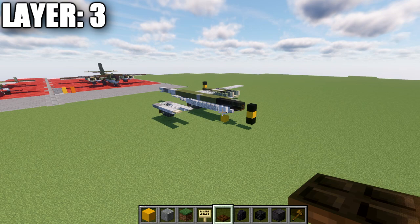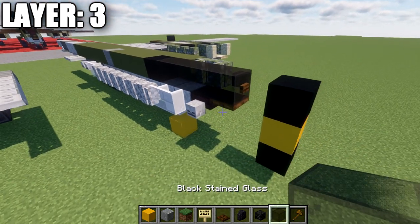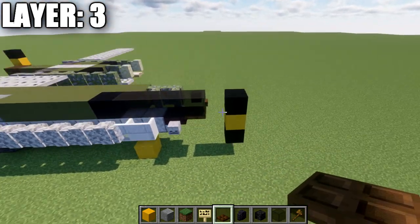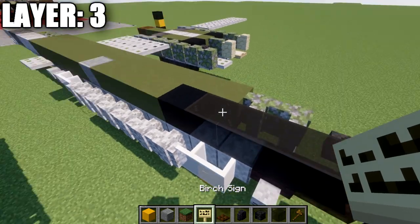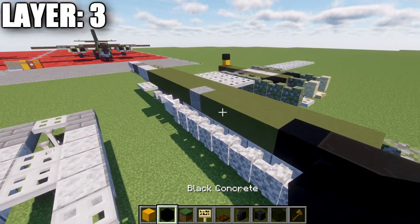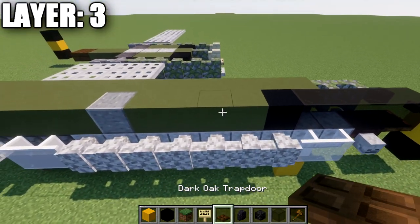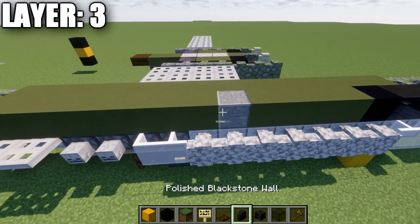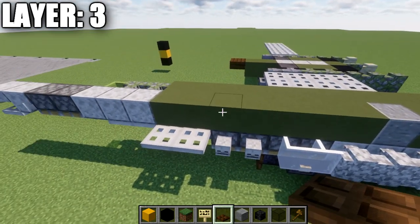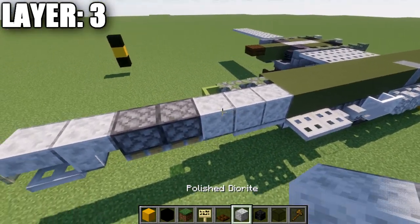Moving into layer number three, start by placing a black stained glass block on top of the dark oak trapdoor, and then a dark oak button coming off the side of that block going forward. Go back from this block — three more — for a total of four black stained glass blocks, then close it off with a black concrete block on the end. Place down a row of four green terracotta blocks, a polished andesite block, and then seven green terracotta blocks back, followed by three polished diorite blocks.